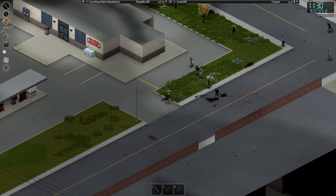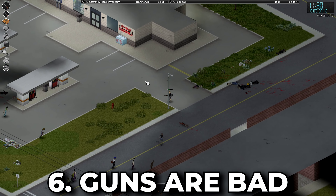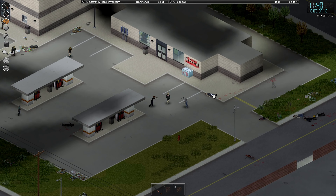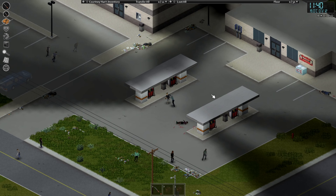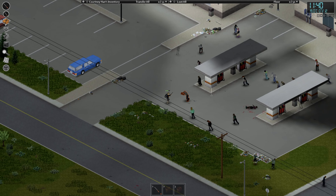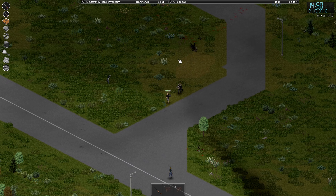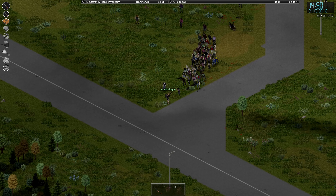Project Zomboid is not like other zombie games where you find a gun and start mowing down hordes of zombies — Project Zomboid doesn't work like that. In the early game you won't have any levels in the aiming skill, so firing a gun will likely do more harm than good. The best way to level up your aiming skill is to get your hands on a shotgun, as you earn more XP based on the number of hits you land, and a shotgun can target multiple zombies at once, giving you a higher chance to hit and earn more XP.